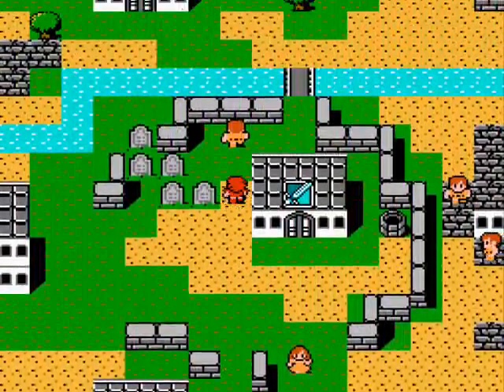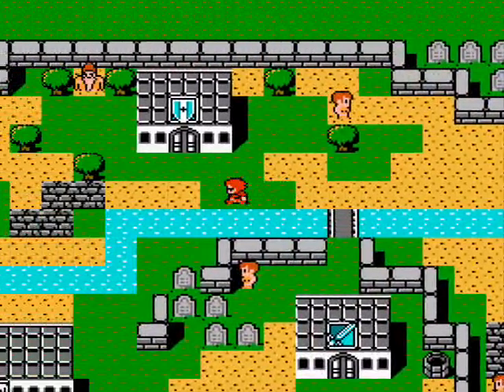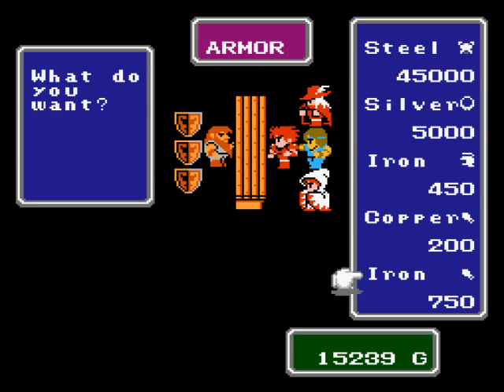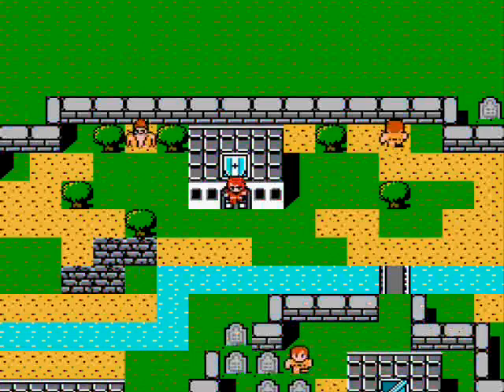The weapon shop — all those weapons are weaker than what you already have, so we're just going to pass on that. For armor: you already have all these. If you have multiple characters like a thief, white mage, or black mage that don't have a Silver Bracelet, this is where you get them. Steel Armor is better than the Iron Armor the fighter has right now, but it's just way too expensive for what you get out of it. If I have so much gold I don't know what to do with it, I might splurge, but not right now. So we're going to pass on that for today.